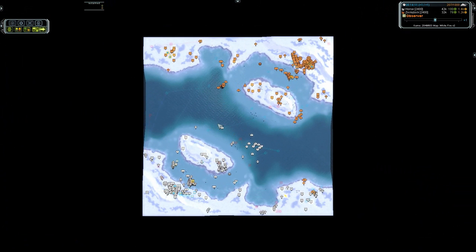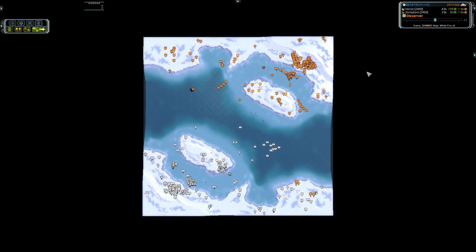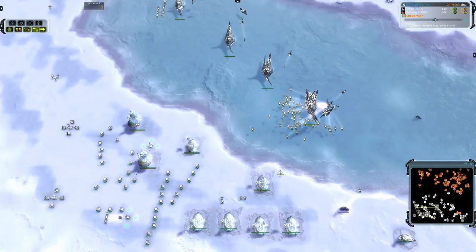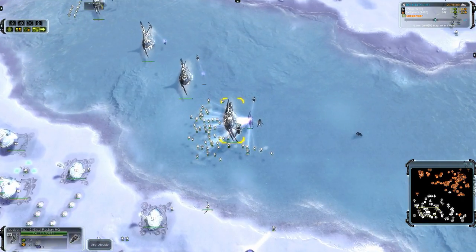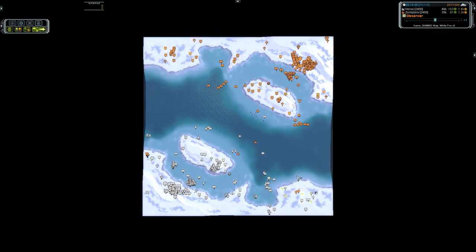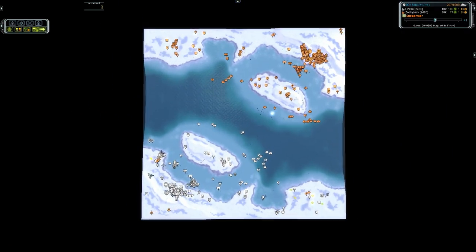Here we see actually some manual reclaim from Blackheart, and an attempt at a drop from Zok — he's already dropped here. He's got to do something; he is behind on the mass. Of course, a bit of reclaim and a couple good drops could fix that. If you want to make a destroyer every 30 seconds, that means every 30 seconds you've got to produce 2,000 mass. Your income needs to be about 66 mass — so if you've got 66 mass and about 32 engineers and a Tech 2 factory, you can make a destroyer every 30 seconds if you want.